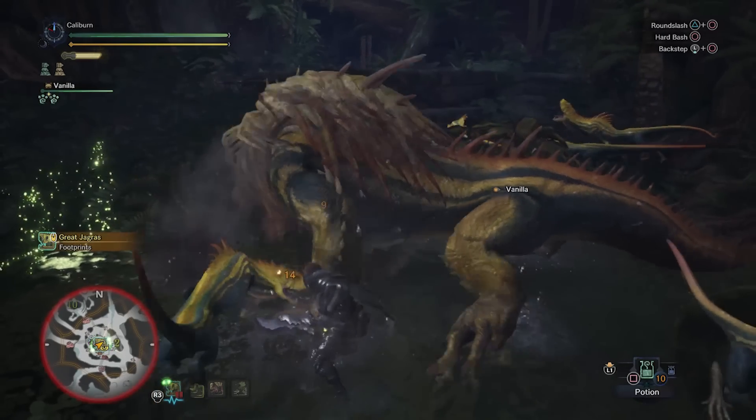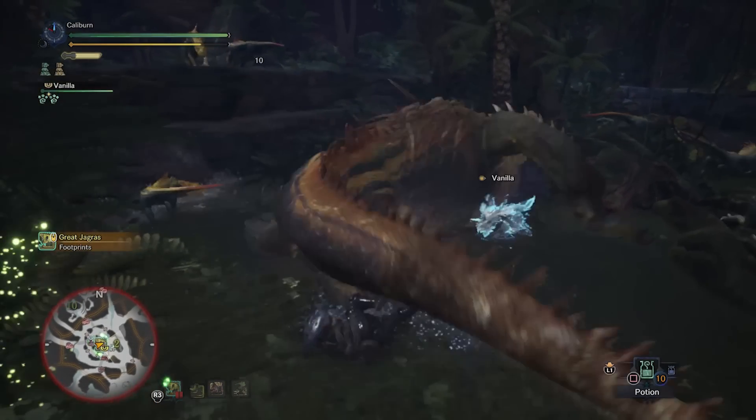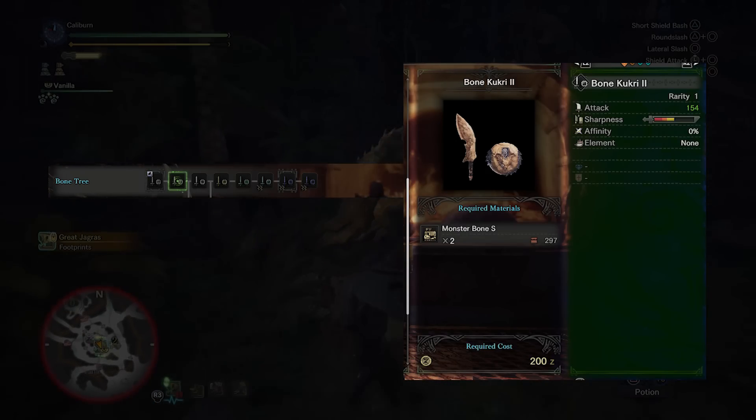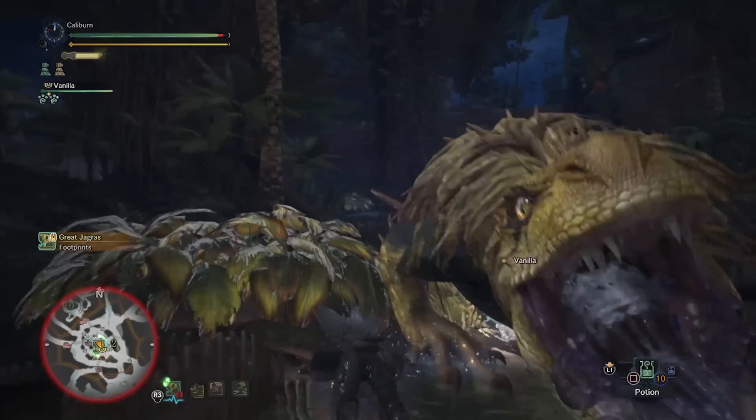The Hunter's Knife you start with is good for the first missions, but you'll want to build the Bone path as soon as possible. Make a Bone Kukri I, and upgrade it to a Bone Kukri II by using three Monster Bone S. You'll use this to take on the Great Jagras.